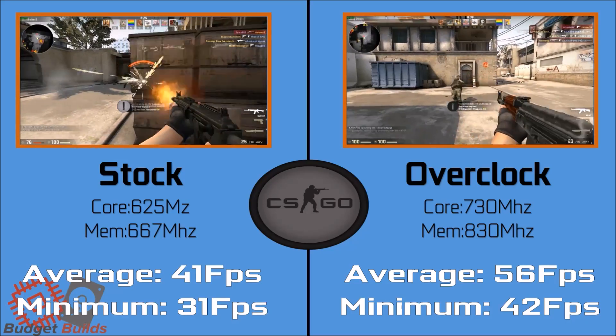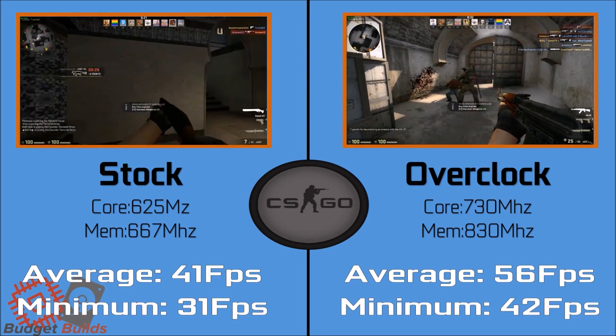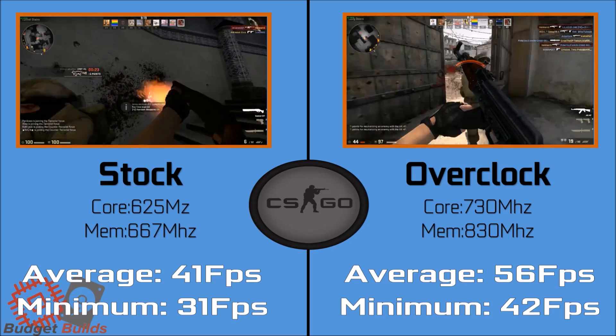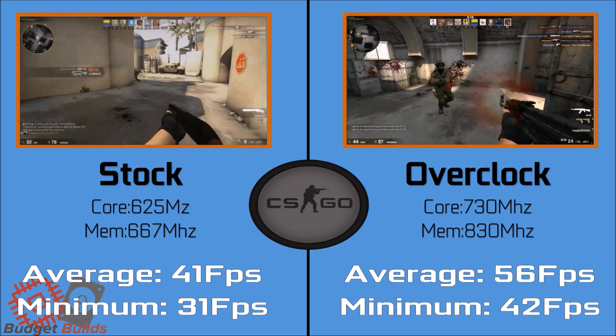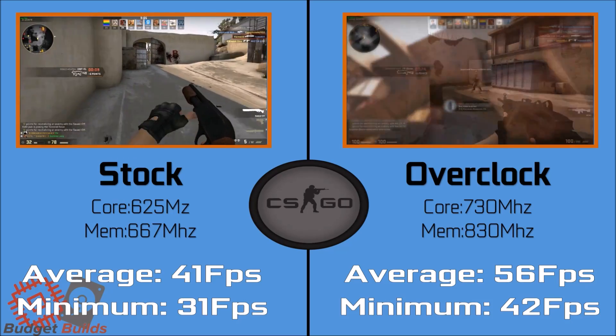Moving on to CSGO, with low settings at 720p, we see the overclocking yield a rather large increase here, with averages going from 41 to 56. The game felt overall much smoother, and in games such as Counter-Strike, the higher the FPS, the higher your chance to win.